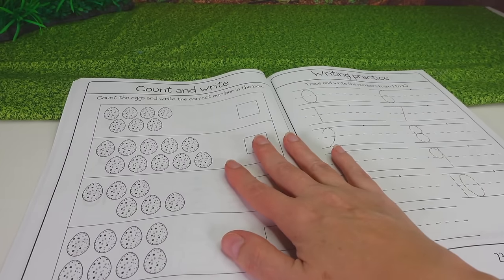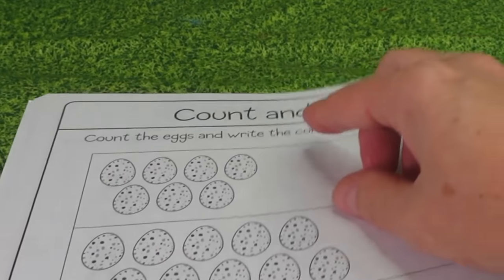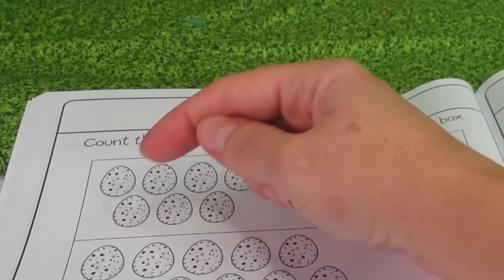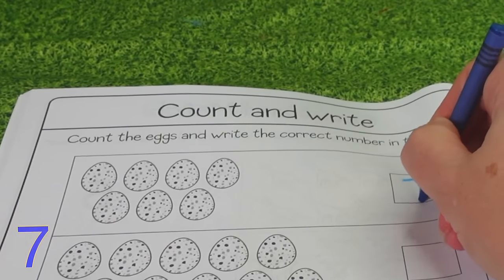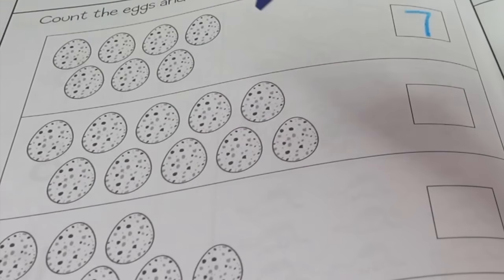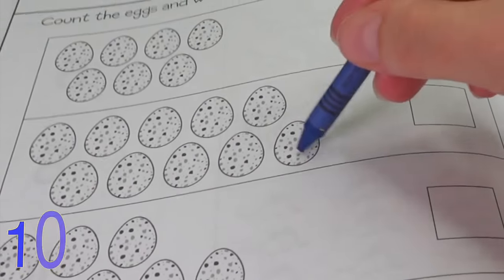And the last thing we're going to do is counting! We need to count the eggs and write the correct number! Count with me: 1, 2, 3, 4, 5, 6, 7! There are 7 eggs! And right here: 1, 2, 3, 4, 5, 6, 7, 8, 9, 10! There are 10 eggs!